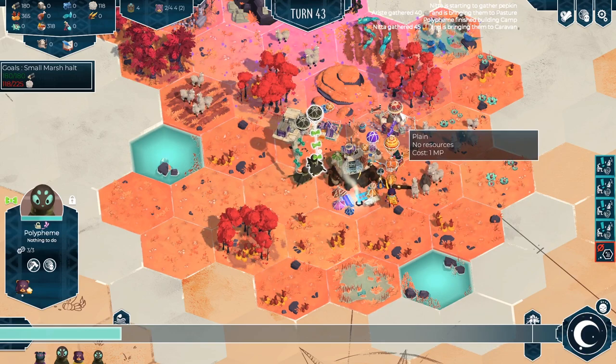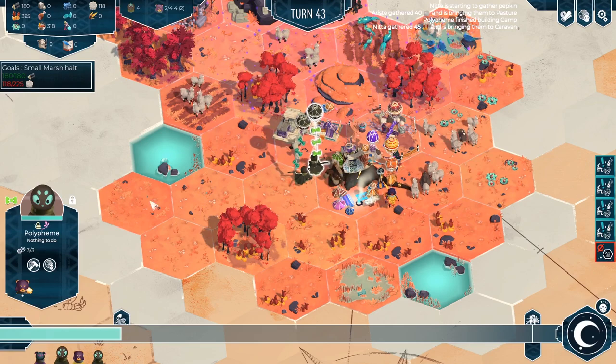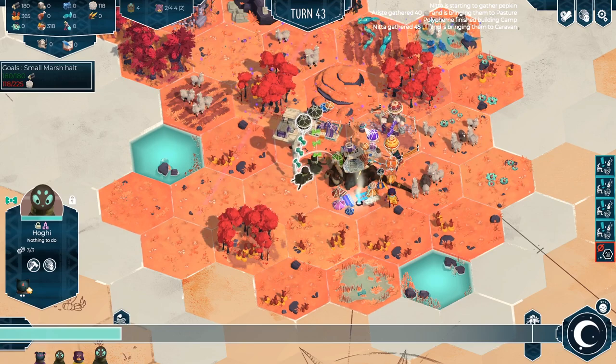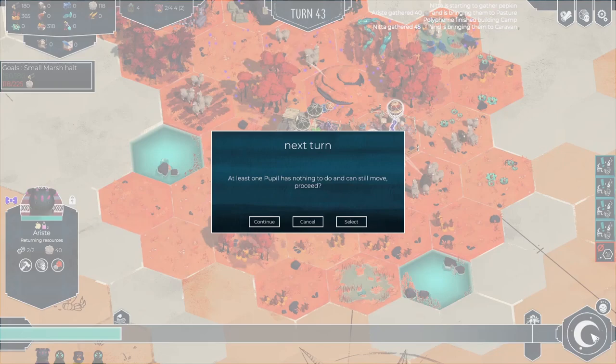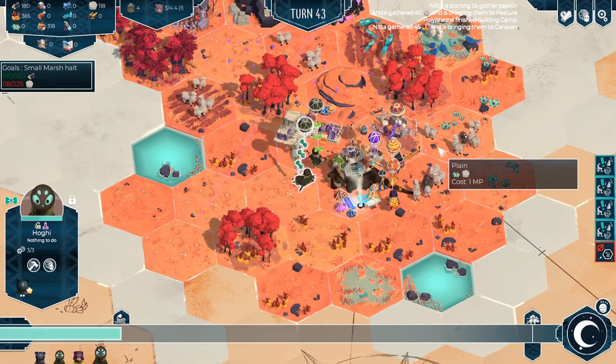Ariste still has got no XP in any particular area, and Nita is becoming a gatherer. I apologise for some of the flickering — I think that's because it's a pre-release and there's still a couple of weird bugs here and there. Polyphene is officially now the best gatherer, which is less than ideal. Hoggy is a good trapper, but we don't really want to do any trapping right now. We have Ariste on watch, and we've almost gathered enough wool now to actually be able to move on. While people have got nothing to do, let's start gathering some more wood. We can't gather spices because we haven't built the relevant building, so let's get some more food instead, because we are going to run low on that.